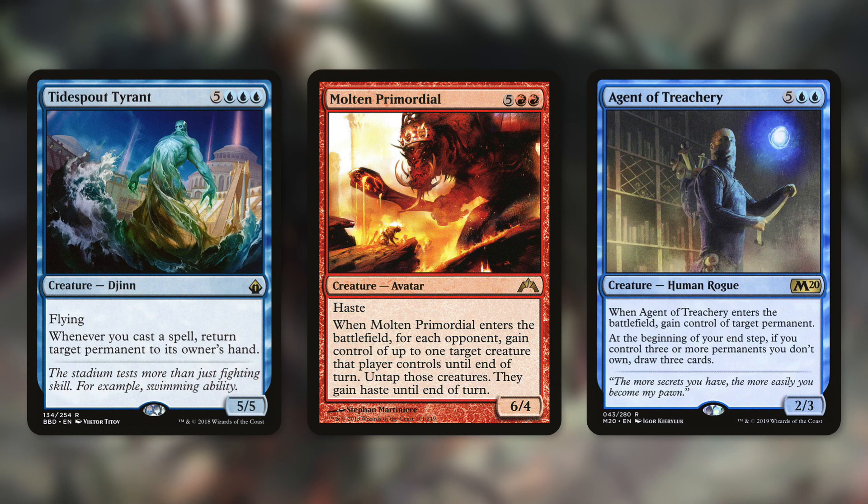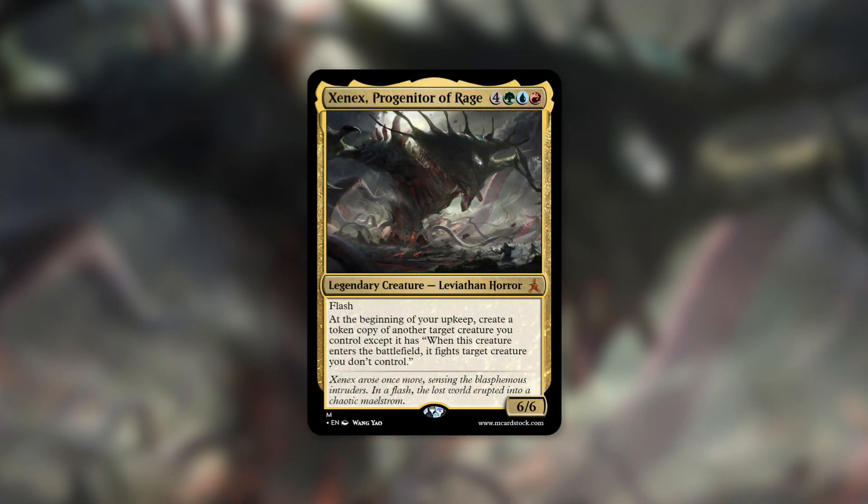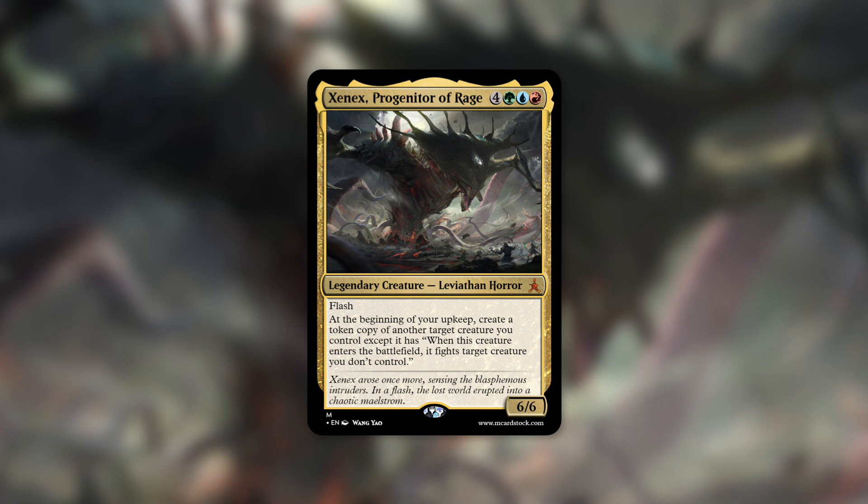Zenix, Progenitor of Rage seems like a really cool commander. I really like the big creature fighting and big explosive ETBs. Now it's my turn to hear from you — I'd love to hear your opinion on this commander, so let me know in the comments below. As always, thanks again and have a good one.